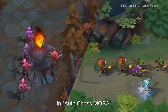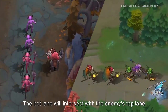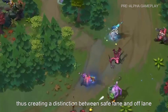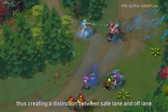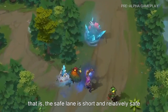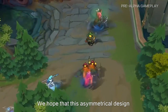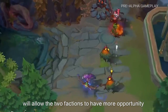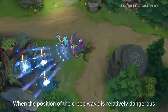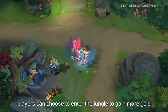In AutoChase MOBA, the side lane setups are not completely identical. The bot lane will intersect with the enemy's top lane. The intersecting point is closer to the bot lane's tower, thus creating a distinction between safe lane and off lane. The safe lane is short and relatively safe, while the off lane is long and easier to be flanked. We hope this asymmetrical design will allow the two factions to have more opportunity to fight with strategy during the lane phase.